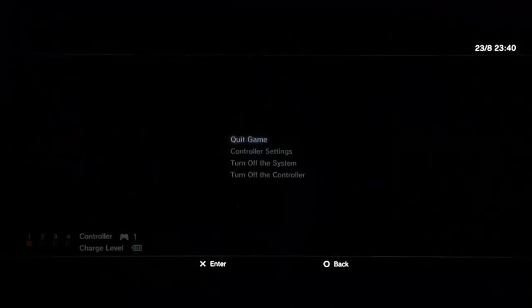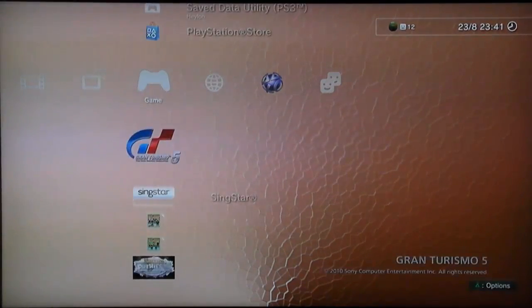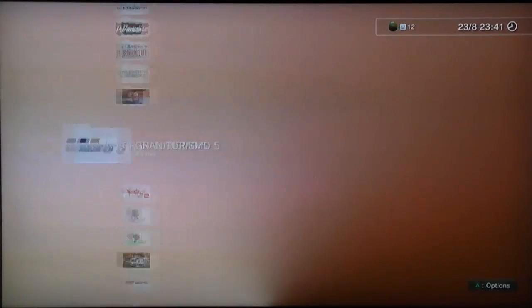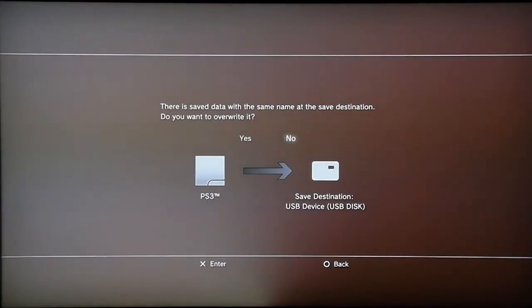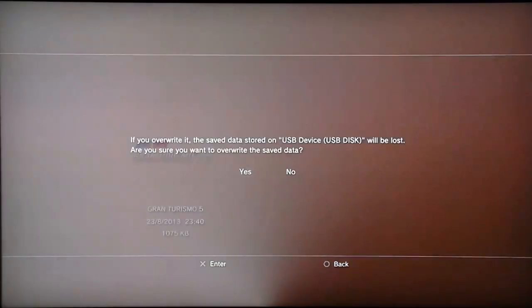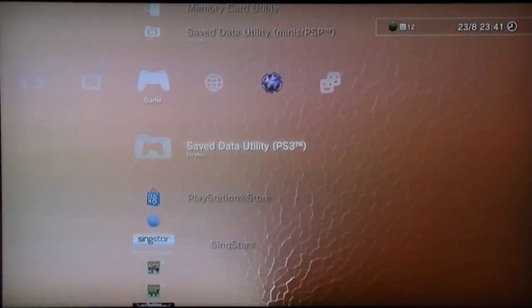Deleting it is probably a stupid idea. Deleting it is probably a good idea. Now we've got to copy your current save data onto a flash drive. You can see in the current car we've got the Skyline R34, which is the one we want to hack. So we put it on the USB here. Overwrite. Overwrite. Overwrite. Okay, now we're done. Let's go over to the computer.